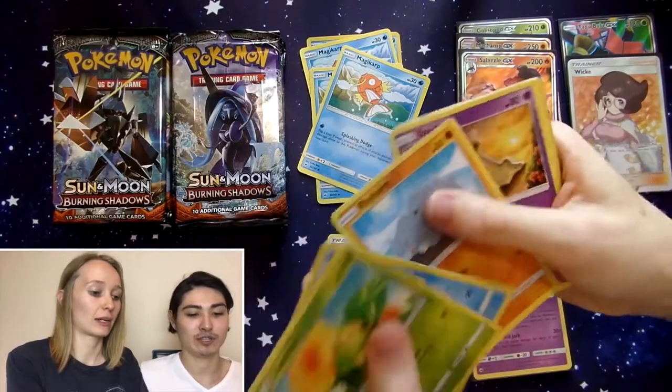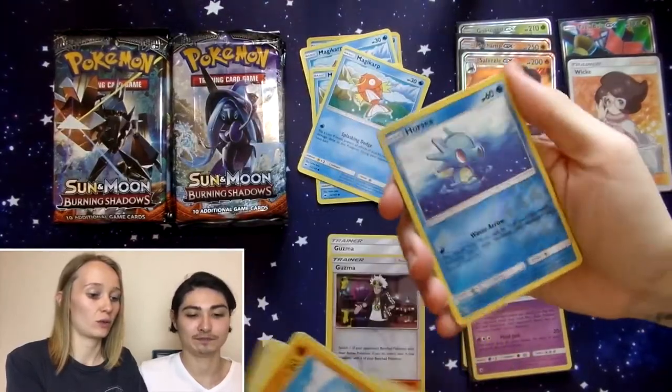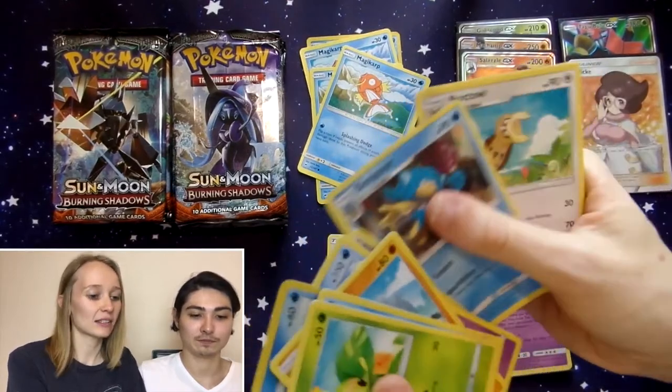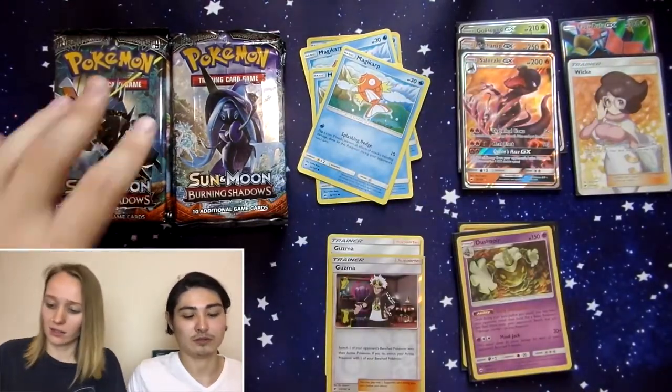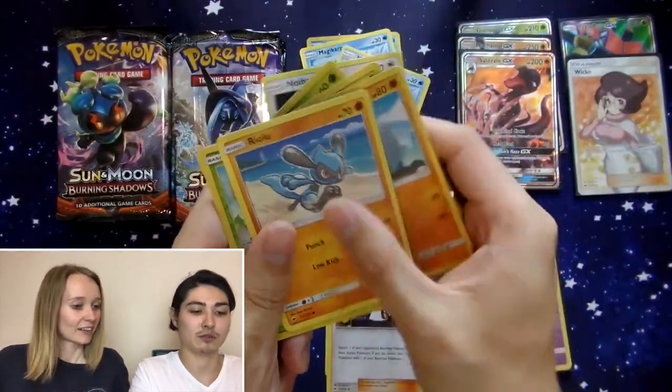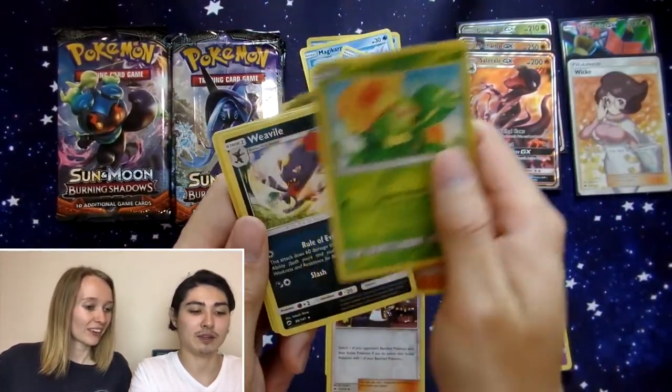We can try and get that Rainbow Rare. Hoon Hoon, Reverse Holo, Horsea — very cute — and Alolan Ninetales! That was a pretty garbage pack. Noibat, Jupiter, Tangela, Rhyhorn, Riolu, Reverse Holo, Caterpie, and a Weavile. Gosh darn.